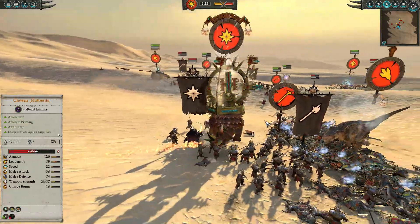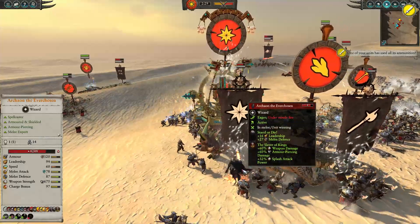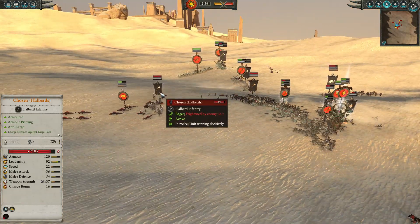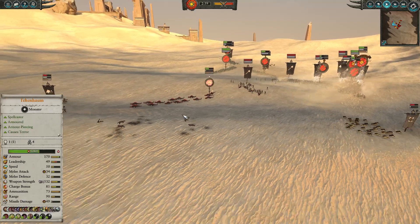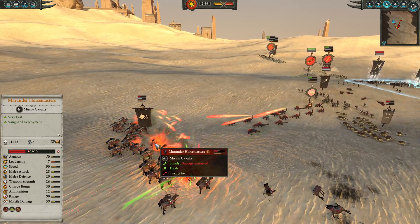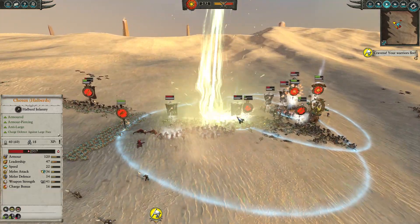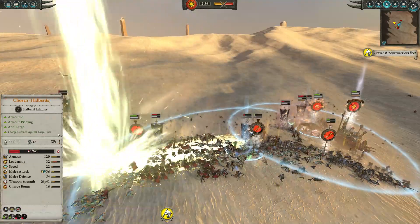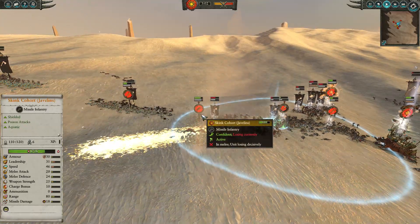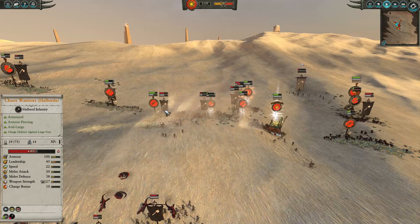My opponent responds by charging Archaon into Tehenowin, who gets a little health boost from his own spell. The Feral Carnosaur runs in to start doing some serious damage to Archaon himself. Unfortunately my Umbral Tide have been caught - one unit by some Chosen with Halberds who went around the flank, and they've been running from the Hounds and some Marauder Horsemasters. So it looks like these guys are a little bit doomed, but they will get one last volley off to do some serious damage. Now the big Burning Alignment is blasting its way down this engagement, doing some serious damage to the very expensive Chosen Halberds and Chaos Warriors, as I get charged on the flank by the Skink Cohorts - I believe they did take a little bit of friendly fire, but they're only Skinks. It's all part of the Old One's great plan.